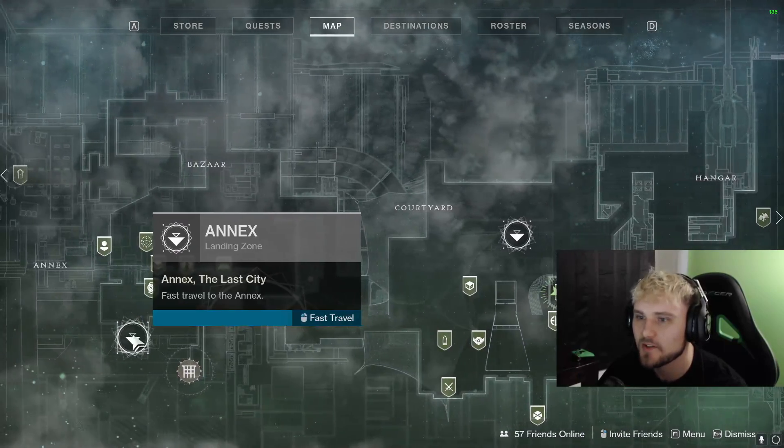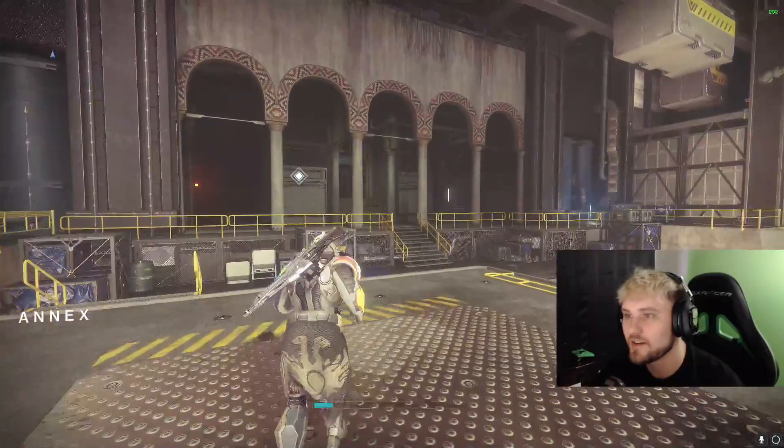Now let's turn them in. I'm going to go over to the annex, fast travel, and we're going to turn them all in. I've completely cleared my inventory from all my weapons and armor, so we'll see what kind of loot haul we get here from turning in 31 Umbral Engrams.